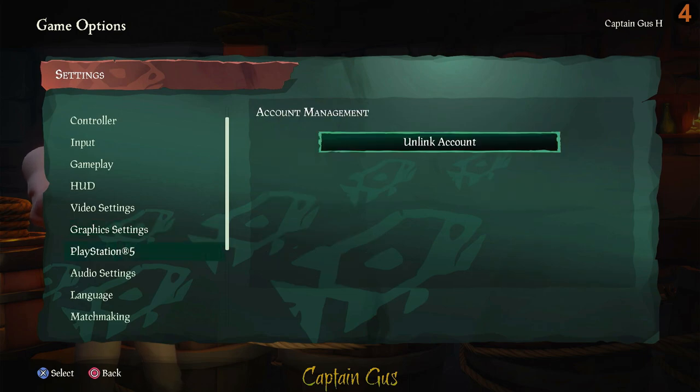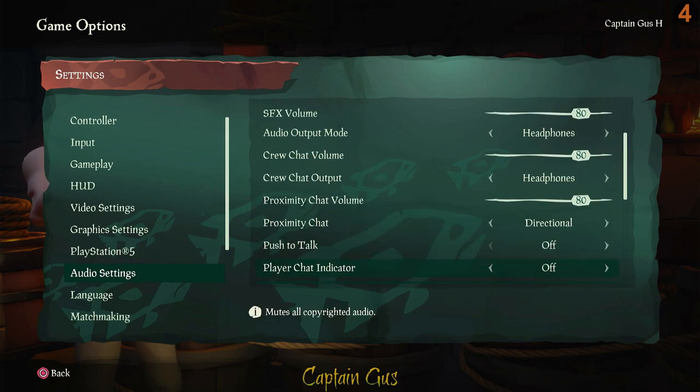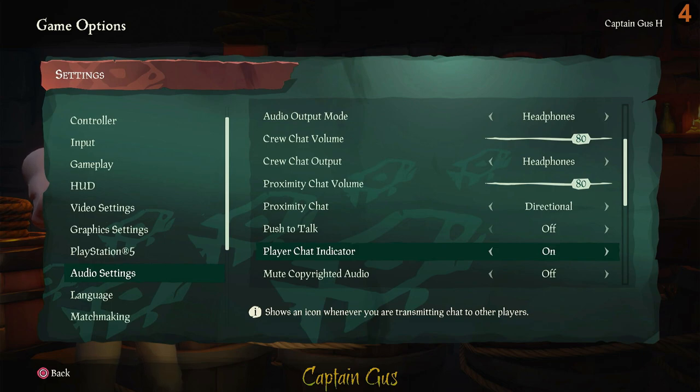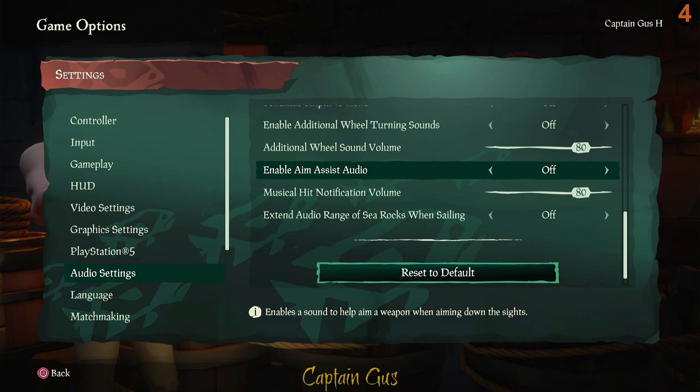Moving down to audio settings, set your audio output to whatever you play on — I'm using headphones. Turn on the player chat indicator so you can see on screen when someone is talking to you, since they could be behind you and you wouldn't know otherwise. Also turn on aim assist audio, which gives you a small click when you're aiming at something.